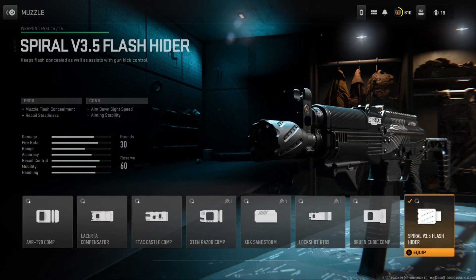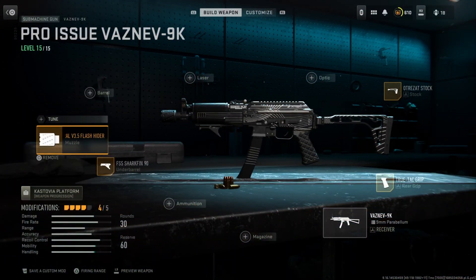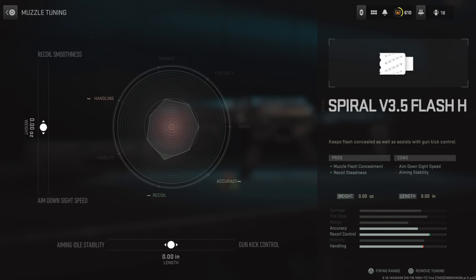Starting off with the muzzle, I'm running the Spiral V3.5 Flash Hider muzzle, which gives us muzzle flash concealment but also a recoil steadiness bonus. The muzzle flash concealment and sound suppression are basically obsolete in this game because of how the minimap works. The main reason pro players use this muzzle is the recoil steadiness bonus — it actually has less aim down sight speed penalty than the Bruin Pendulum. For tuning: left sighter at negative .52, bottom sighter at positive .18.